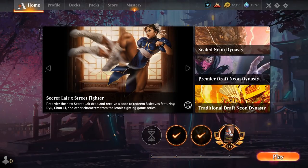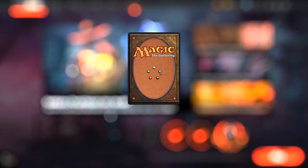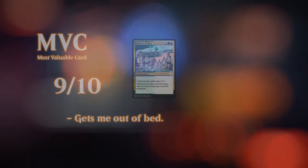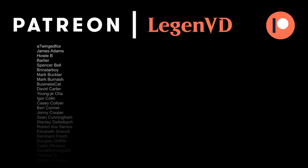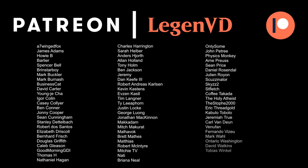Overall, 5-color Shrines is a powerful strategy. Some games simply boil down to getting your Sanctum of All and winning with it, but since there's a limited number of tutor effects you don't always access it — so sometimes you just get there with raw shrine synergies. There's still quite a bit of variety in the gameplay which keeps it interesting. Thanks for watching, hope you enjoyed, and as always have a nice day. You can become a Patron and decide the topic of future videos at patreon.com/legendvd.